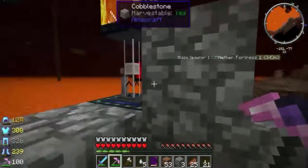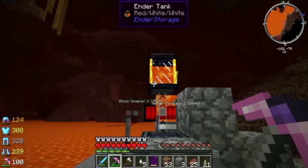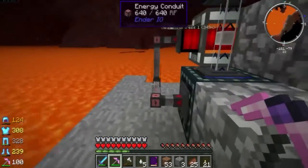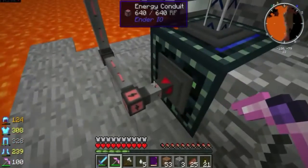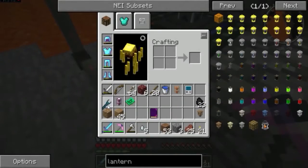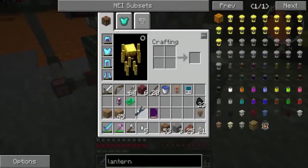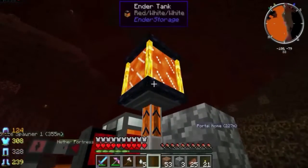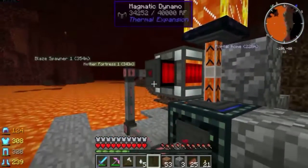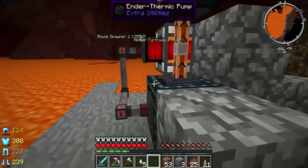It seems like it should be pumping, but I'm not going to question it right now because I believe our buffer tank is pretty much full. As long as it's full, it's not going to pump anything else — that's probably what's happening. It's not getting energy. That is weird. Now it's working, which makes sense. It should still pump but then just remain full. The fact that it wasn't full made me wonder what was going on. I'm glad I caught that. I have no idea what happened there. This block here that I just busted wasn't there before either.